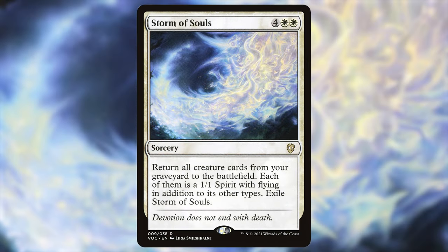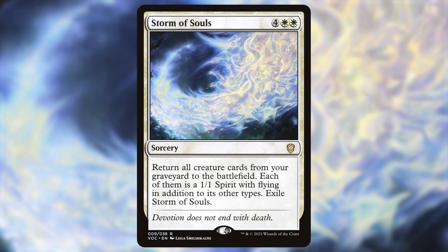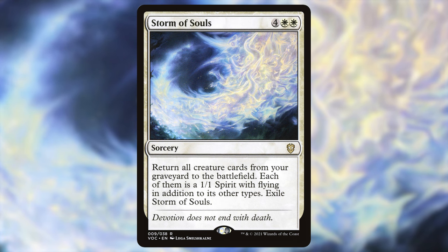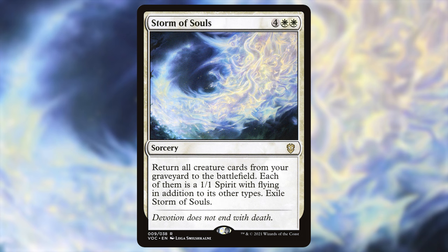Last but not least: Storm of Souls. I've always looked for a deck to throw this in — four white white, sorcery. Return all creature cards from your graveyard to the battlefield; each of them is a 1/1 spirit with flying in addition to its other types; then exile Storm of Souls. If your Marble Titan is in the graveyard it's no longer a 3/3 — it's a 1/1. We're really using this to buy back all those ETBs, or if we get blown out by removal or board wipes, we have one option to bring everything back even as 1/1s — it's all about the triggers in this deck.